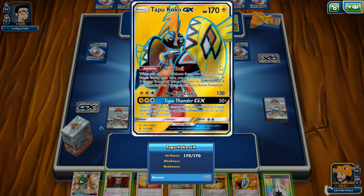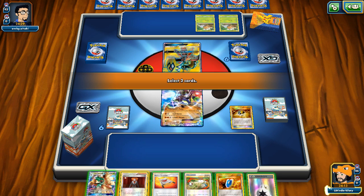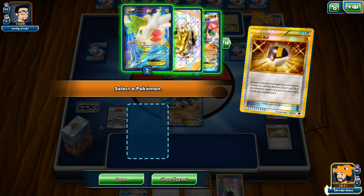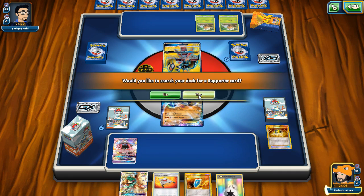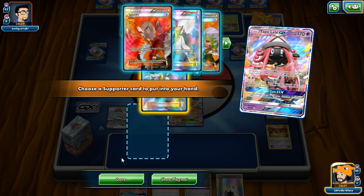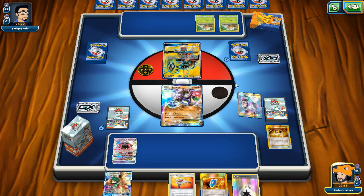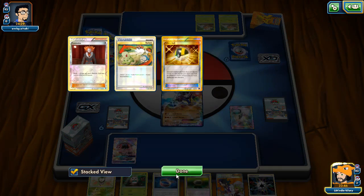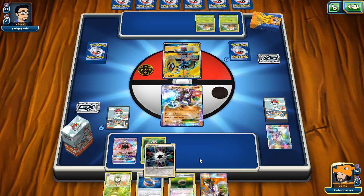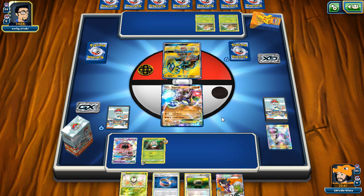I could attack with Decidueye in this matchup since it isn't weak to Grass. I think we'll risk it and go trying to hit him with Zygarde. This hand is okay — we've got something for next turn. I'll put a Rainbow Energy on Rowlet here and threaten a Decidueye, seems good to me. I would have liked to have gotten a Decidueye down with Forest of Giant Plants but sometimes it doesn't always work. We just have to hope he doesn't get a Vikavolt down that quickly.